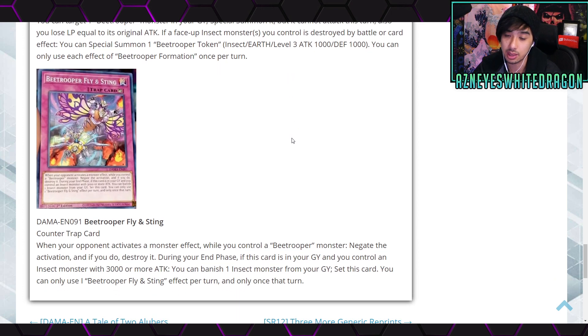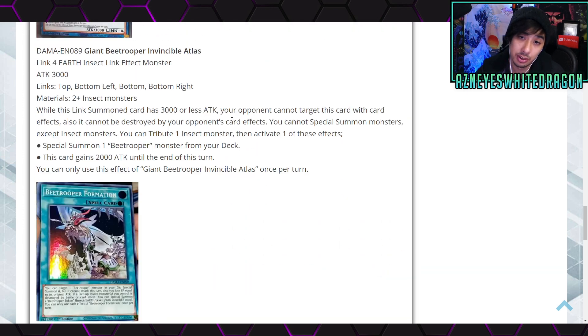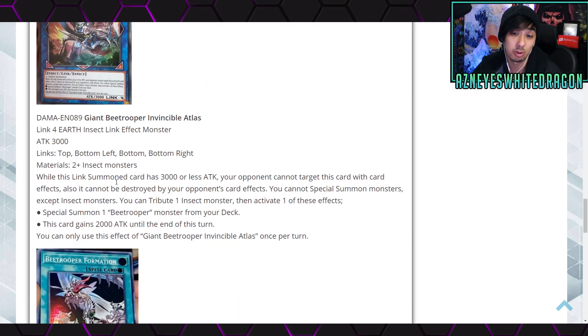Next up, Bee Trooper Flying Sting — the card you'll be searching with the other monster — is a counter trap. When your opponent activates a monster effect while you control a Bee Trooper monster, negate the activation and destroy it. During your end phase, if this card is in your graveyard and you control an Insect monster with 3000 or more ATK, you can banish one Insect monster from your graveyard to set this card. Unfortunately it sets during the end phase, so it's not ready immediately, but if your monster can survive, you might be able to get that effect multiple times — which is pretty good.